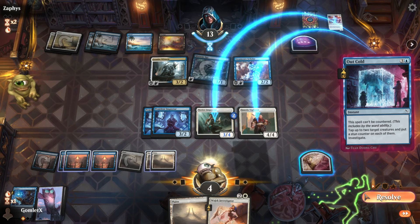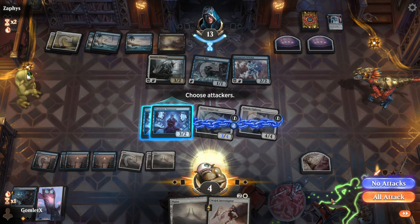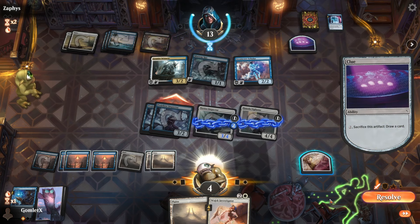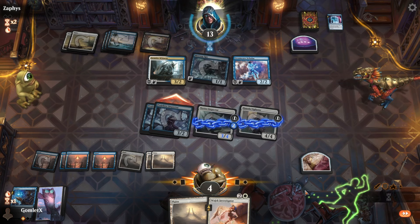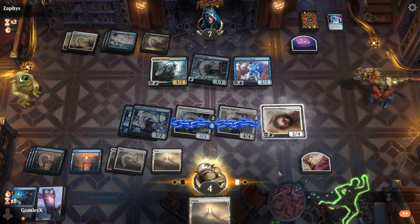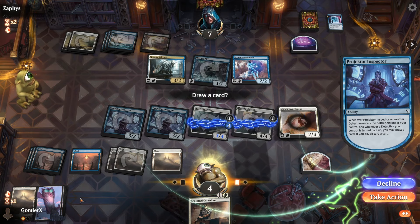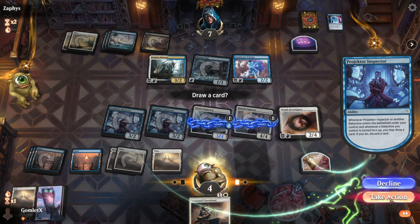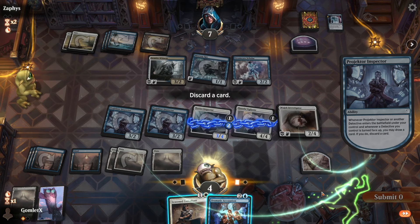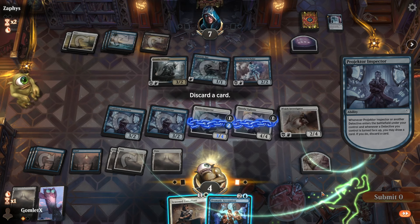This is going to be a difficult matchup. You investigator post-combat — they still have to find removal or a tapper to kill me because of the Investigator. They've got two clues to dig, so three cards in hand next turn. Let's draw two, discard two by playing this so I can get it on board and maybe have interaction. If we find our two-mana bounce — Unauthorized Exit — that's the best draw in the deck, but that's three mana, oh no. They're at seven life. We keep the Accusation.